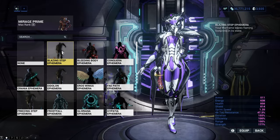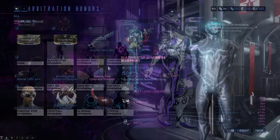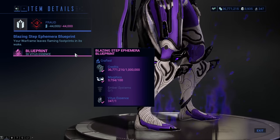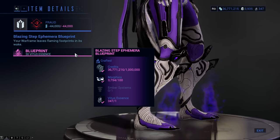Blazing Step Ephemera will summon flames behind your step. The blueprint for it can drop from the Captains and Commanders of Grineer Galleons in Railjack missions, or you can buy the blueprint from the Arbitrations vendor. For crafting it you will need 1 million credits, 100 Morphics, Ember Systems, and 1 Vitus Essence.